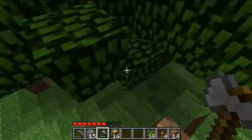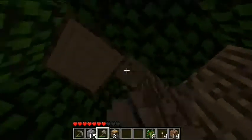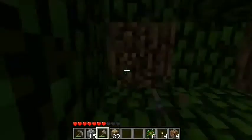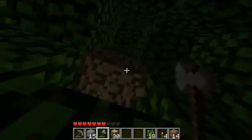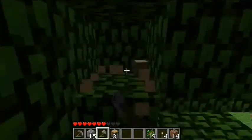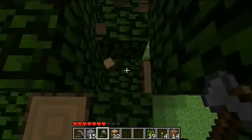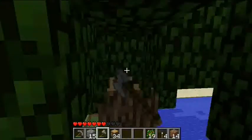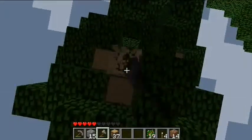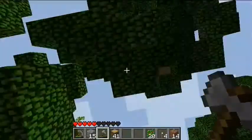I'm going to jump inside it — ninja style! Oh yes, there's a lot of wood in here, which is good. I can make more sticks and more items. Wood is essential in this game. By the way, you can also create treehouses, which is pretty fun. I actually created one, but then I found a creeper living in it because it was too dark, and I died. For those who don't know what a creeper is, you'll eventually see one lurking in the dark.